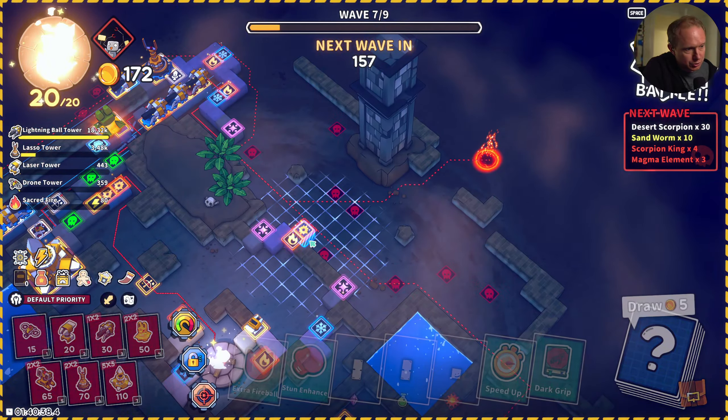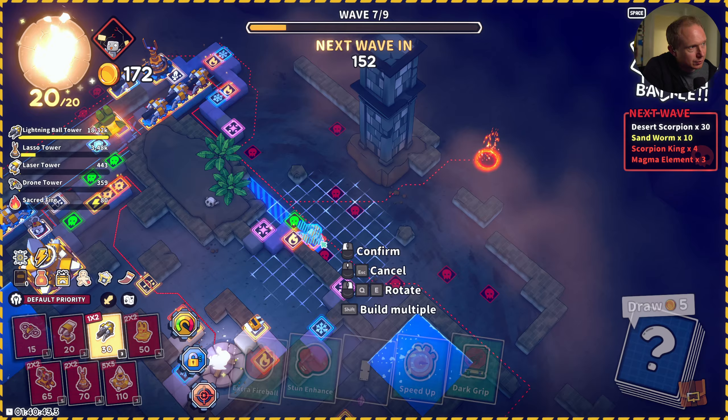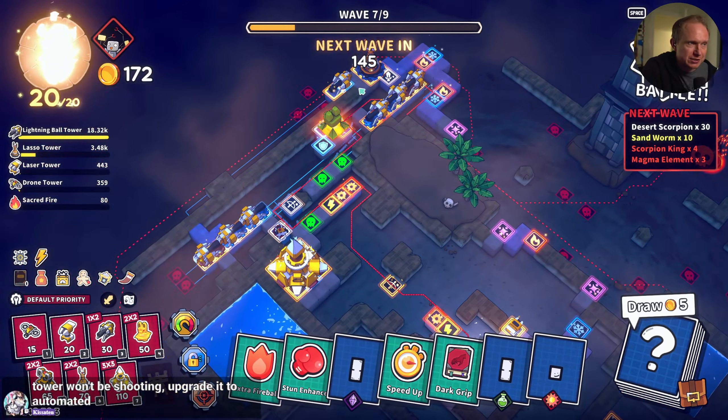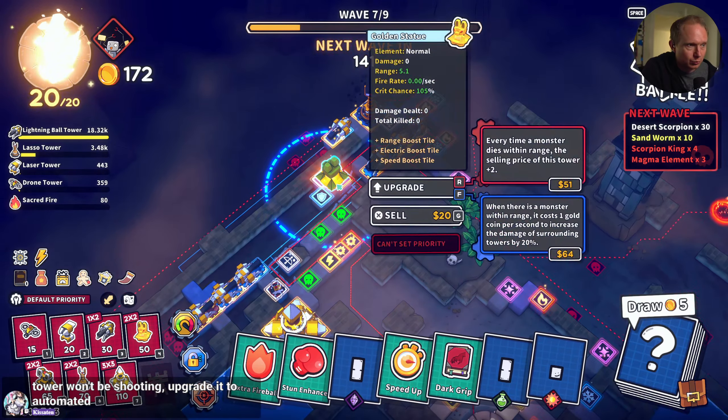We should probably test directionality while we're testing stuff. The disadvantage of doing this is we're gonna get a bunch of incidental kills that aren't gonna work with our tower.